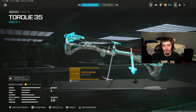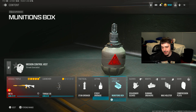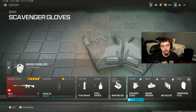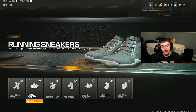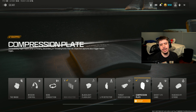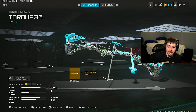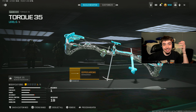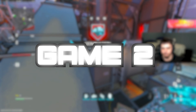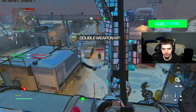I ended up going with ripper arrows because it's a guaranteed one-shot one-kill that kills on impact. For the rest of the loadout: STG as my backup, stun grenade, sticky, munition box, and scavenger so I can keep getting ammo for the Torque 35. Running sneakers to be more aggressive, mag holster, and compression plate so I instantly regenerate health after every kill — which will hopefully help me get a nuke. That's the build, get your screenshots, and let's hop into a game.